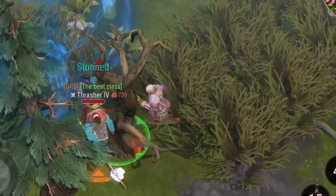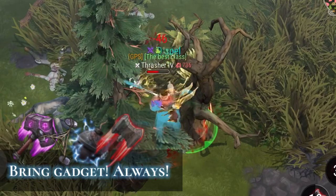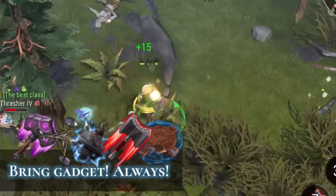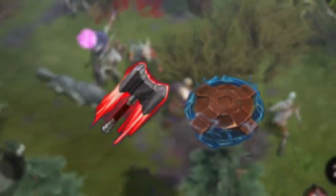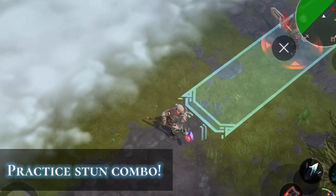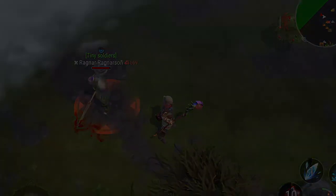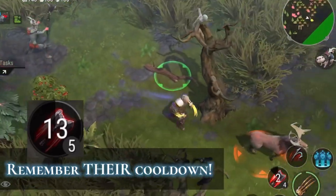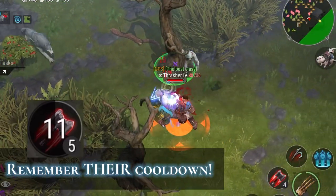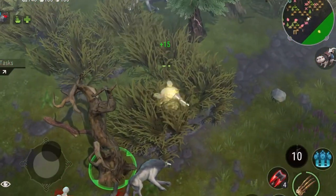Gadgets are important to win fights. They can be used for baiting dispels, ending the match, or keeping the enemy stunned for a long period. Most of the time, players bring throwing hammers and shot mines — they are a perfect combo to land a long stun. Practice that combo and you will have a chance to bait the dispel and deal good damage. Remember the cooldowns: if a player threw a throwing hammer, they can't do the stun combo for 15 seconds, which tells you when you can push the player.